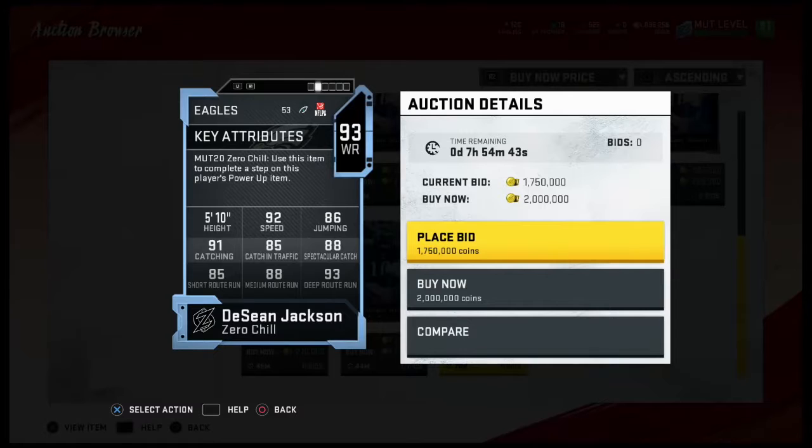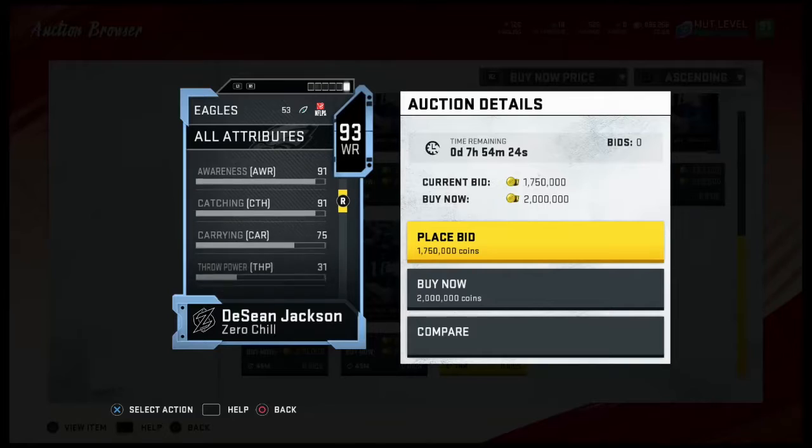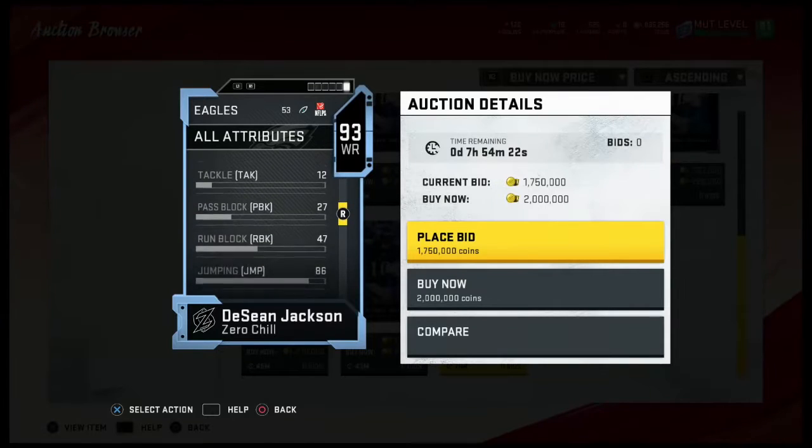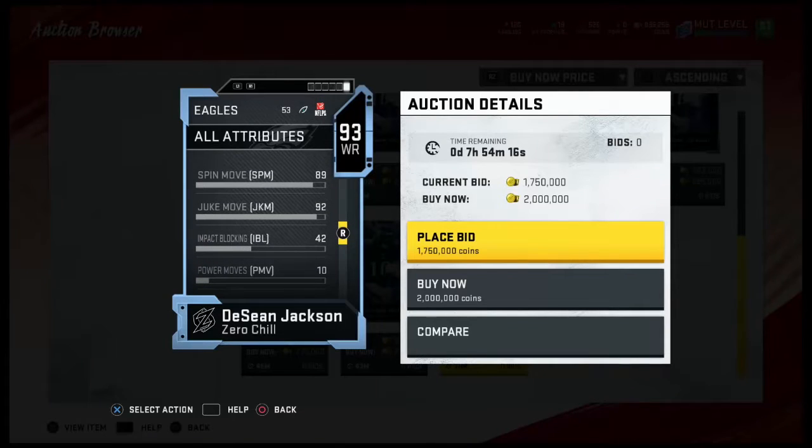For 93 Deshaun Jackson, he has 92 speed, 86 jump, 91 catching, 85 catching in traffic, 88 spectacular catch, 85 short route running, 88 medium route running, and 93 deep route running — some pretty good route running for a wide receiver. As a 92 kick returner, he's got 92 juke and 89 spin.